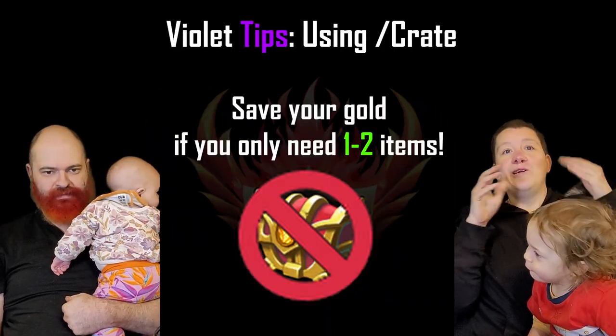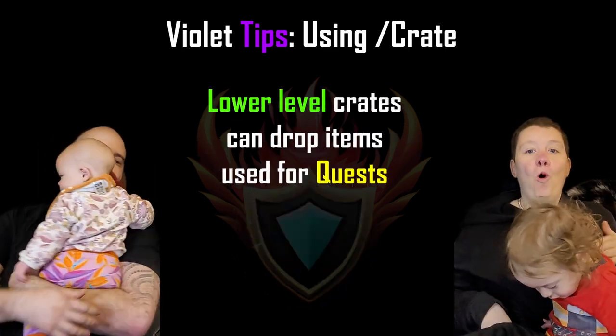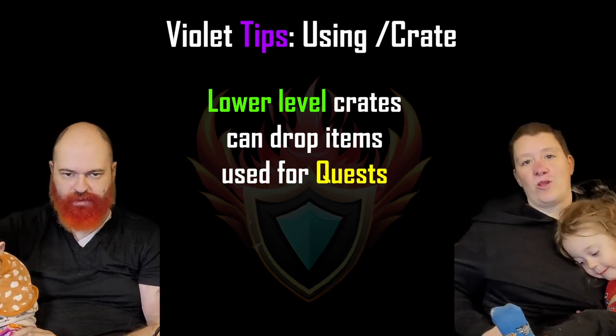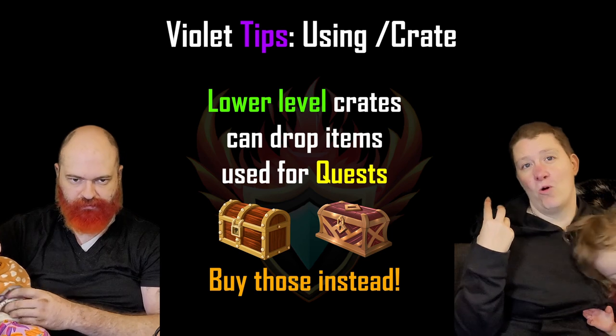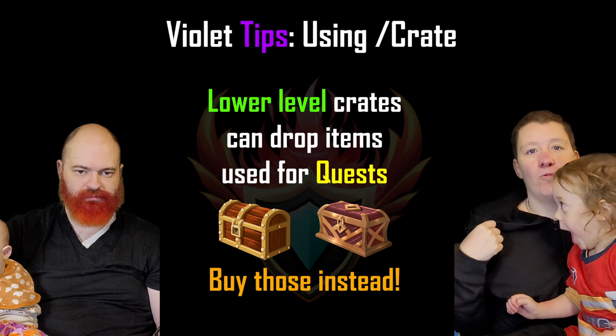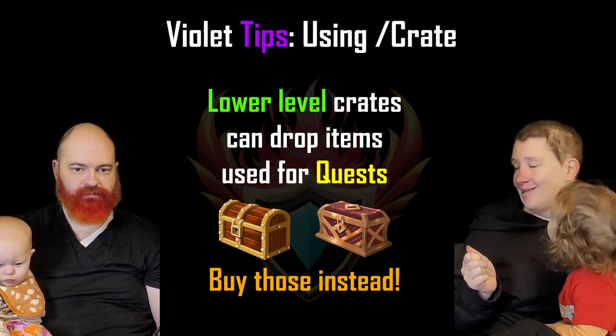I actually polled the community a few weeks ago to see how people approach using your crate cooldown to buy crates. This is a bit of a meta thing — Violet tips. You could either continue buying crates at your max level, which obviously cost the most, or you can buy lower-level crates — mainly the bottom two: a basic crate or a black market crate — which give you very basic items used as quest hand-ins.